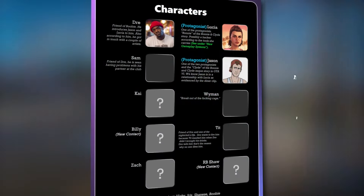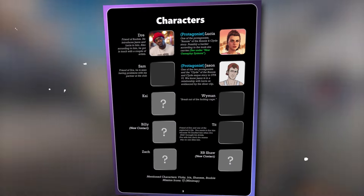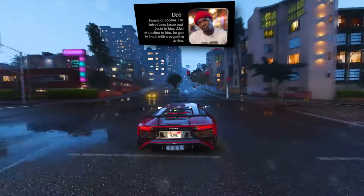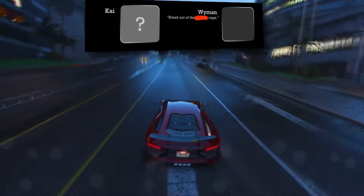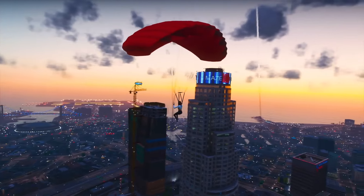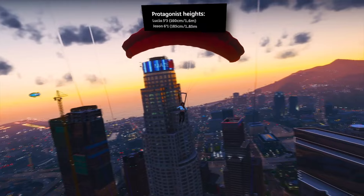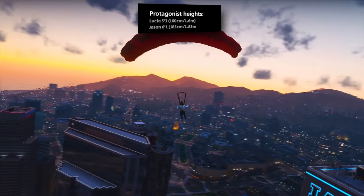As for characters, we have insights into several individuals set to appear. While Jason and Lucia are the main protagonists, the leaks reveal other characters including Dre, Sam (a friend of Dre), Kai Wyman, Zack R.B. Shaw, and several others like Vicky, Iris, Shanice, and YJ. It's astonishing that we even have details about their heights — Lucia stands at 5 feet 3 inches, while Jason measures 6 feet 1 inch tall.